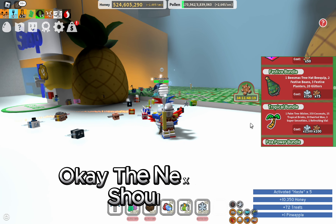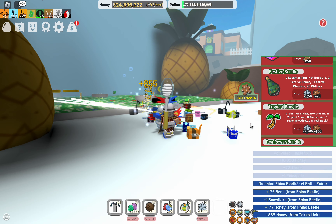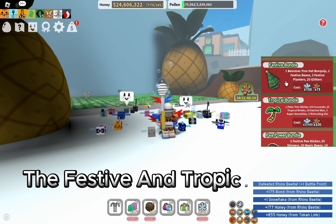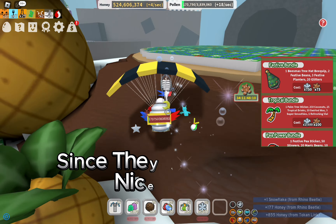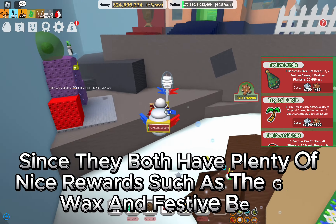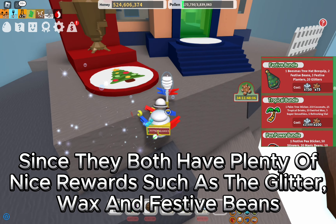The next bundles you should try and get are the Festive and Tropical Bundles, since they both have plenty of nice rewards such as the Glitter Wax and Festive Beans.